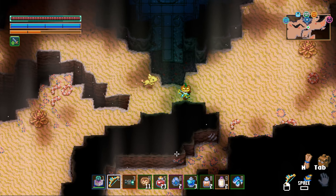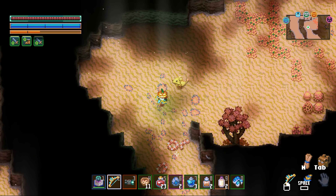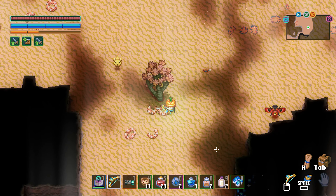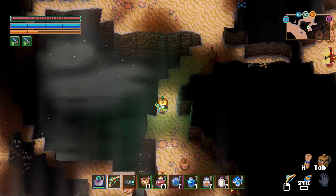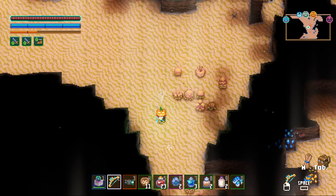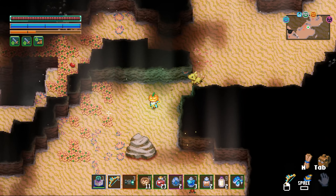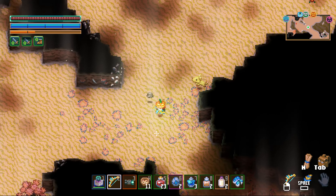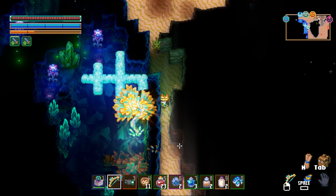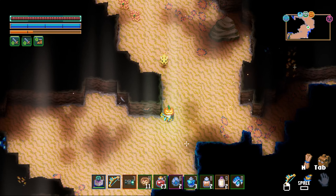Maybe we'll just dash towards him. I probably should keep this kingscent armor set on just so I can dash around and see if I can dodge some of its attacks. Because I don't know what it is, I don't know the attack patterns, I don't know how big it is. So we'll see.